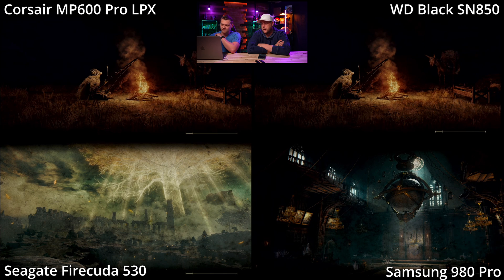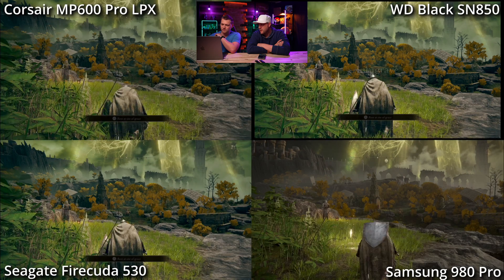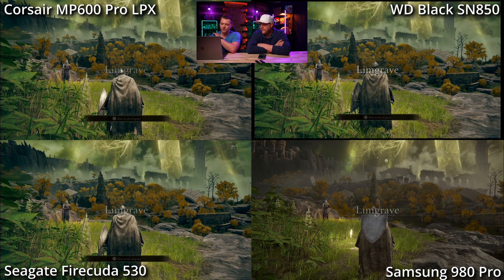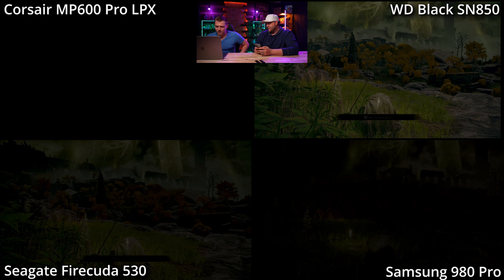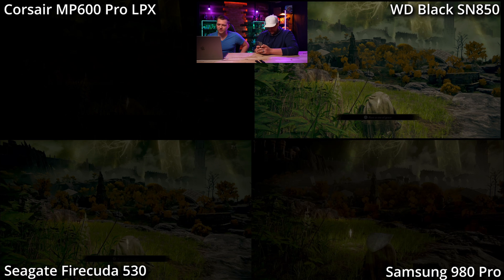We've got one more test. This is Elden Ring — one of the newest games you can possibly test right now — going from the title screen, continuing to the exact same checkpoint in the game. That's all so close, way too close. But there is a winner — WD wins! WD was the winner here, first place. Firecuda second, Samsung third, Corsair is last. With those last few tests, Corsair has been in last pretty consistently.